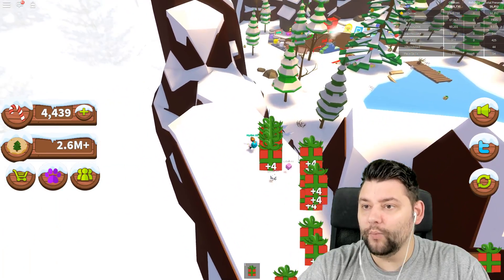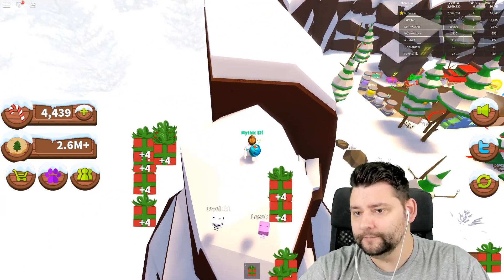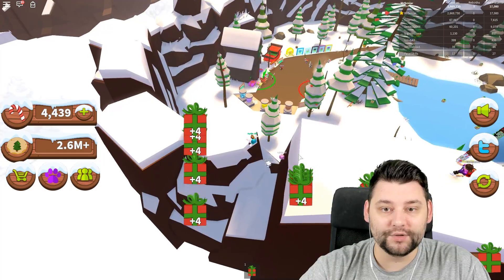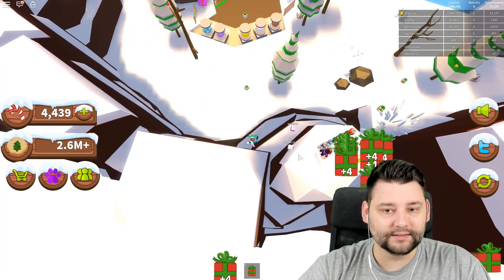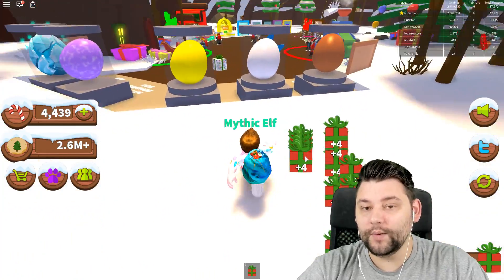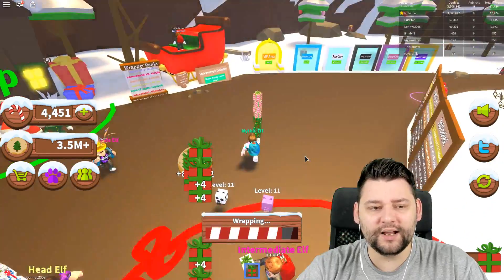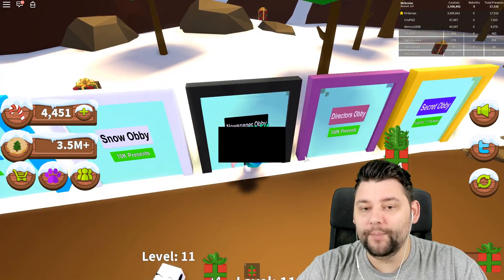We've now got 16,000 presents, so we should be able to go do that newspaper obby. We want to get some of those new pets too - we are 100% getting those new pets. The secret obby is not in the mountains from what I gather. Let's go and sell what we currently have and see how much money we get. Cha-ching! We got 3.5 million - not bad. Let's go do the newspaper obby.